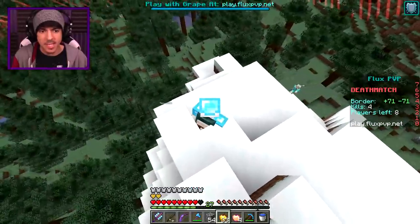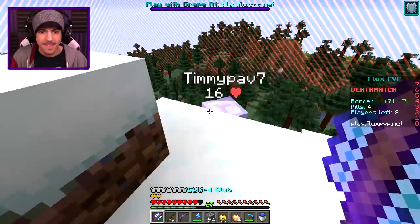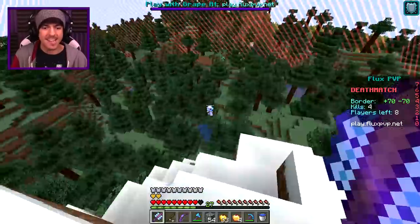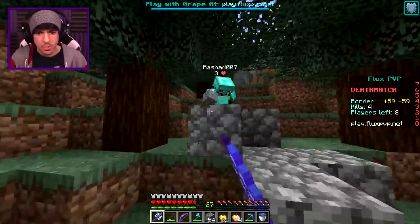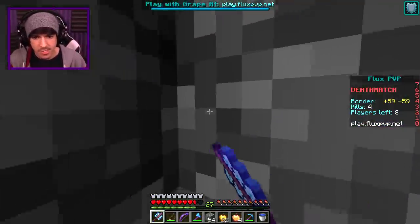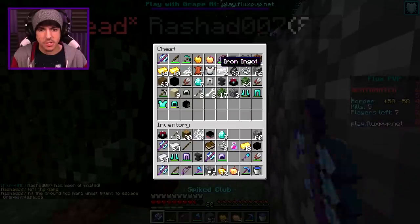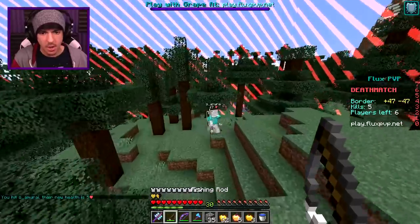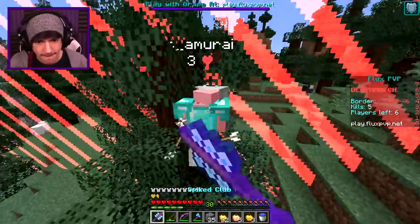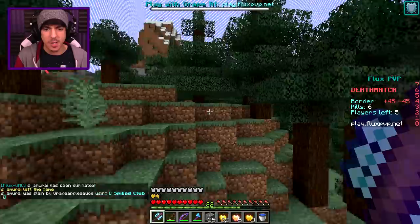We're just going to camp right here — maybe somebody comes up this hill. Yep, he's coming up right here. Let's go! I wish I got the kill right there — that would have been so funny. That was a home run smackaroo right there. You've got one, two, three strikes — you're out! There's the third strike and you're out of here. We just took him out nice and easily there. That is what I'm talking about.